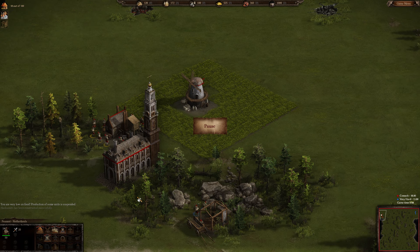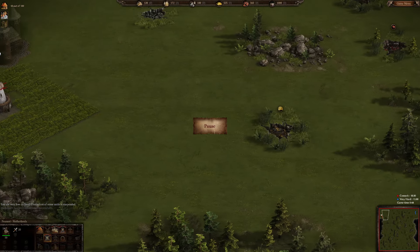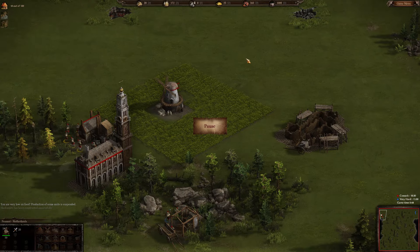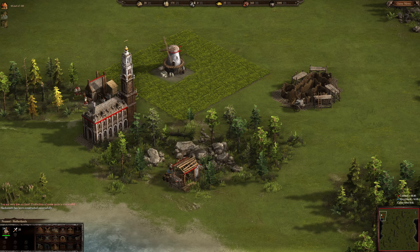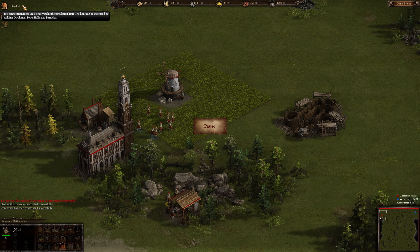Now we can build the barracks. We need 100 wood, 500 stone, and 500 gold — we have just enough. The barracks can build infantry units, officers, and drummers, and gives 150 dwellings. I always like to build barracks a bit forward toward the enemy. We now have 250 dwellings capacity soon, so we don't need to build houses right now.